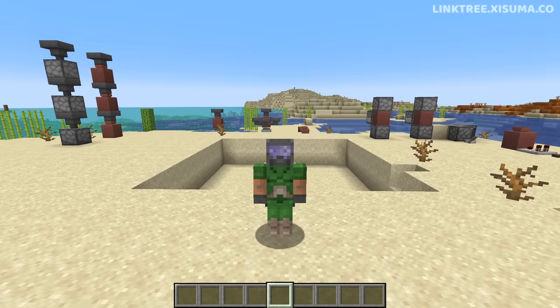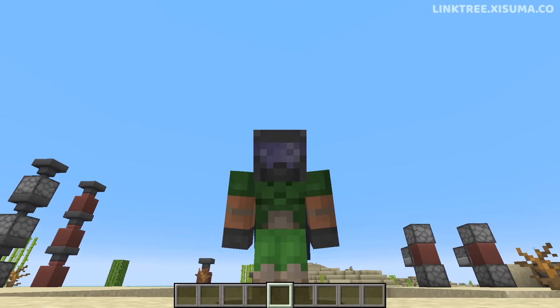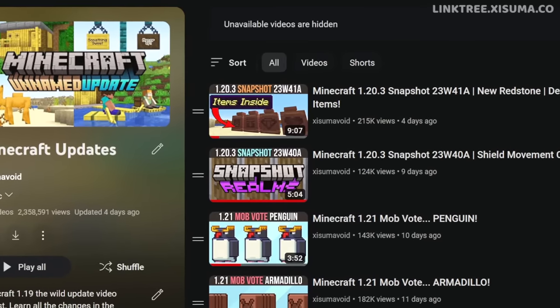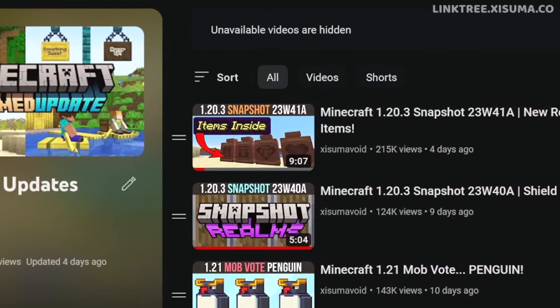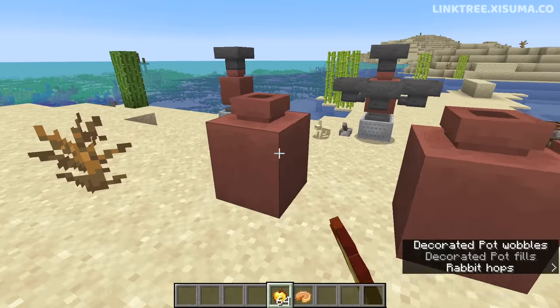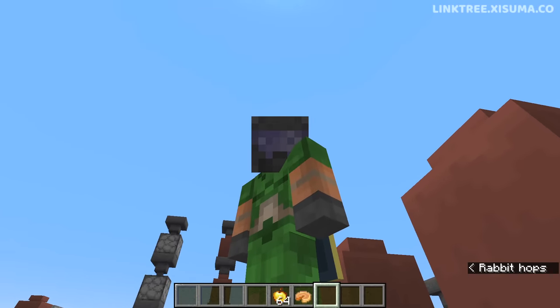Big things to look out for next year. In the coming weeks we will be getting our first taste of 1.21 in the snapshots, but of course we are still in the 1.20.3 development cycle, which has introduced the ability to put items inside of decorated pots. If you want to find out more, you can find that video here on my channel.